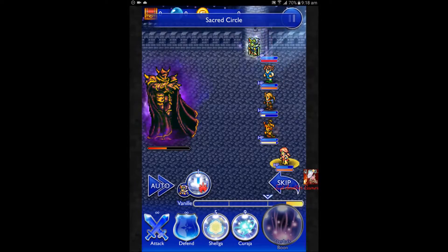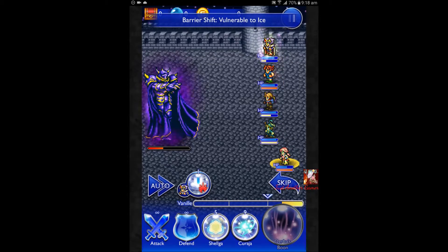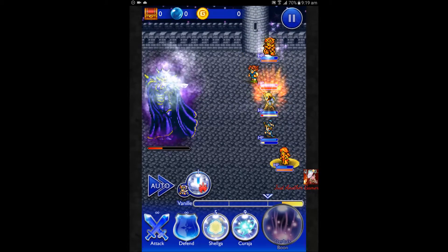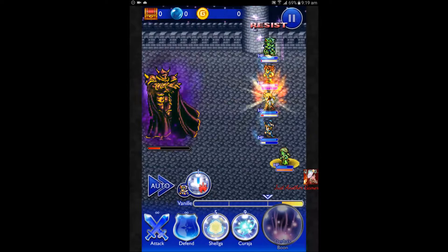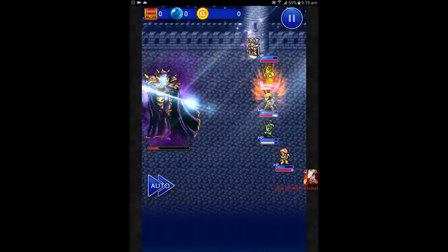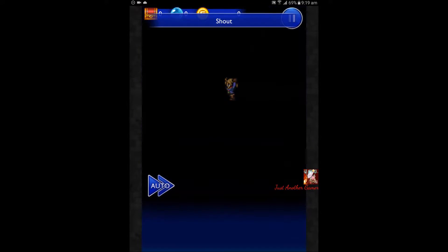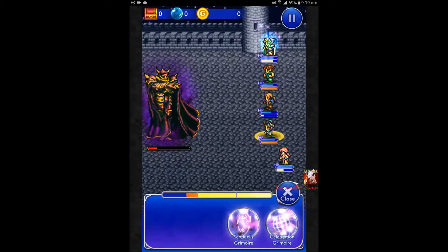Now I'm just waiting for him to change his elements — the weakness. Okay, now's the time. Just for the three hits — I've been waiting so long for these three hits. Sacred Circle I think does more damage if I only hit the soft cap for that, because if you already deal like 9999, probably your damage will overshoot.